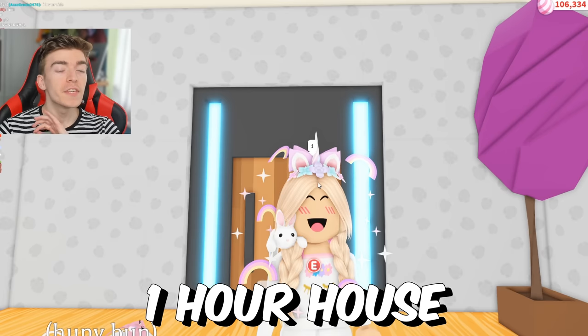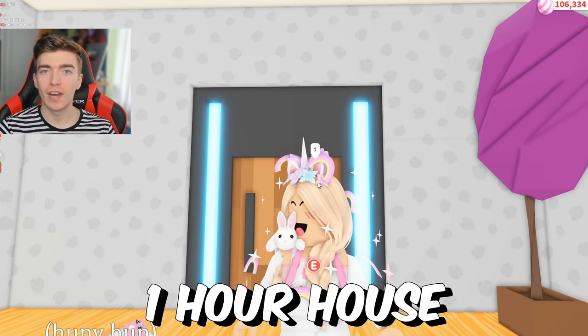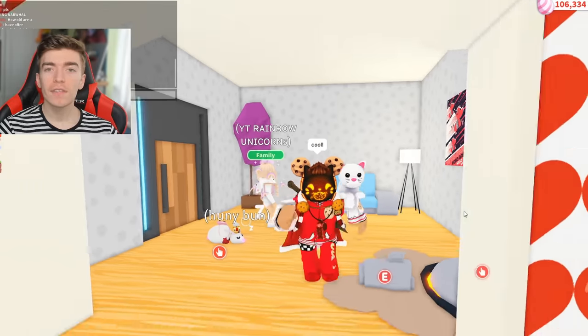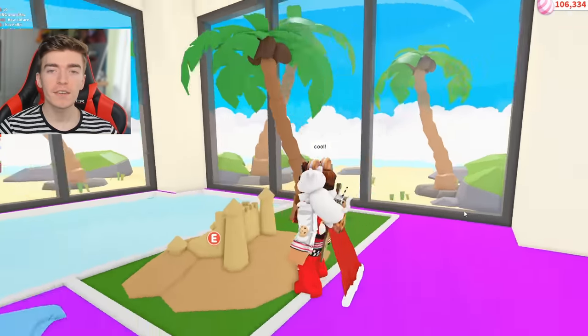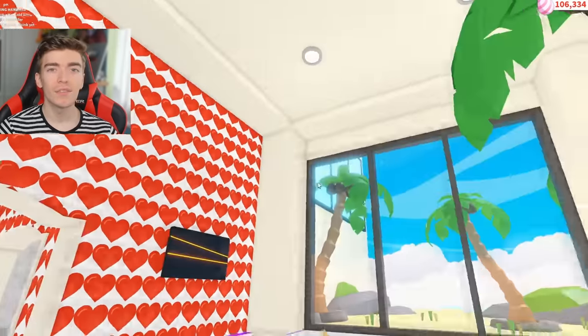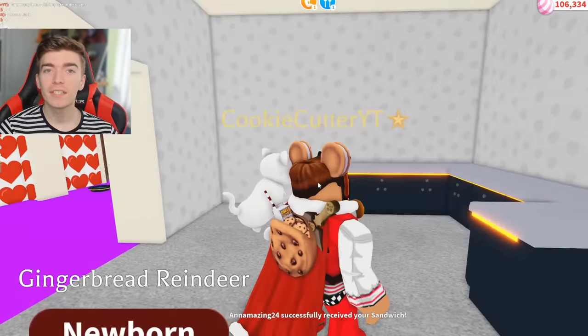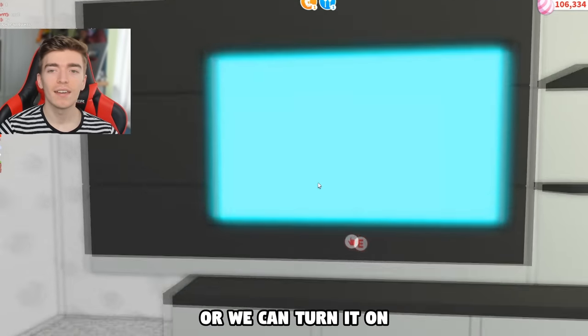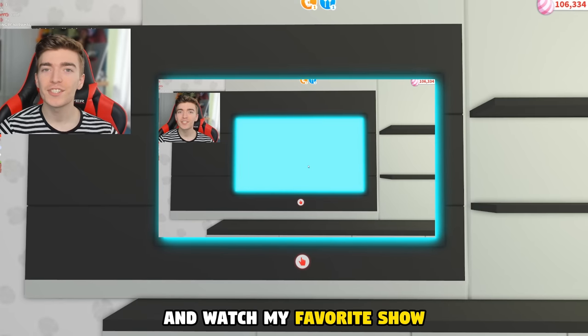Next house. This player's house took them one hour to decorate. Let's find out what one hour can get you. So far this looks pretty cool and it's all done inside of the VIP house. Wow, that is a lot of love hearts. In here we have a kitchen, and through here we have a living room with a telly. We can turn it on and watch my favorite show.